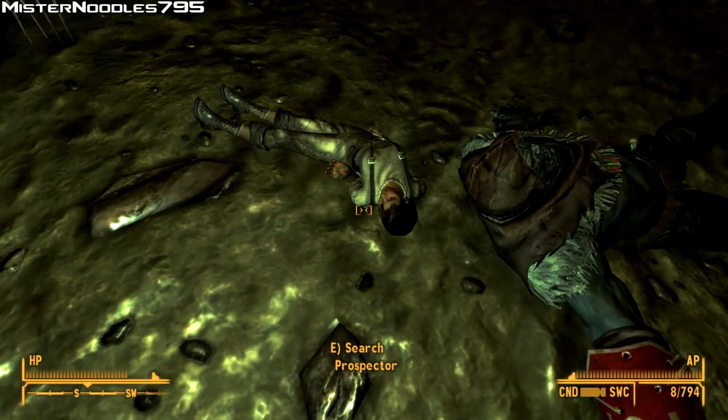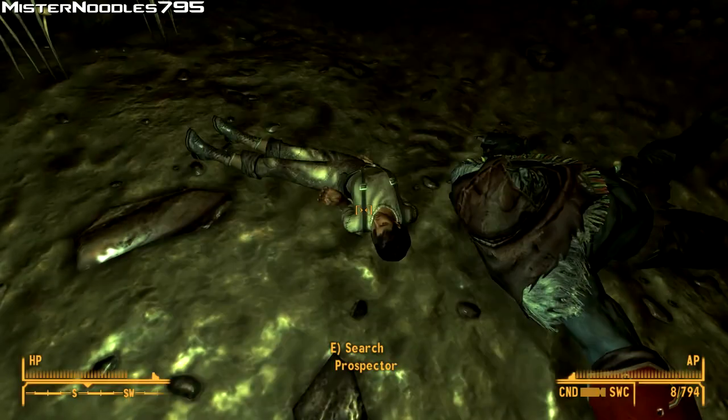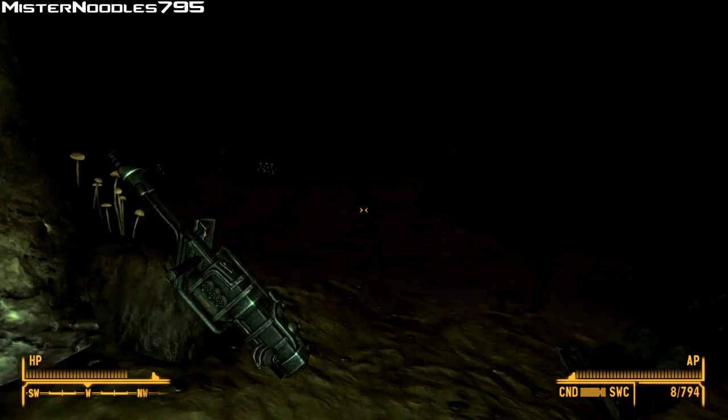I'm going to get the Paladin Toaster - underneath him, next to this dead Prospector, you will find the Paladin Toaster. It comes in full condition too. Now that we have it, we'll just head back outside.